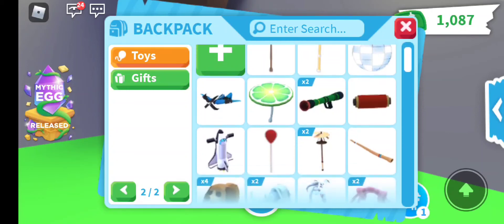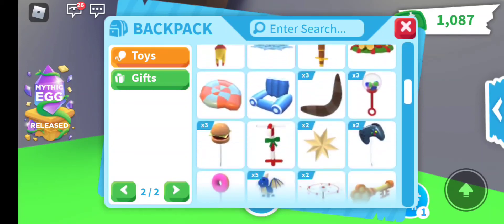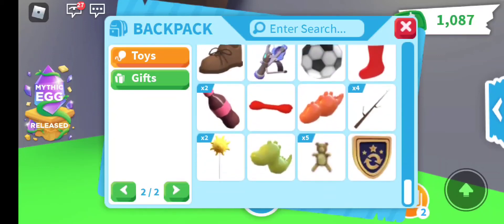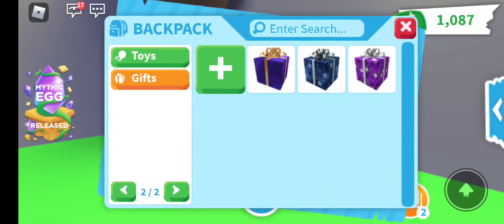Then these are all my toys — I have lots of toys, so we've been sitting here for a long time. And then I have the master gift, the big gift, and the small gift.